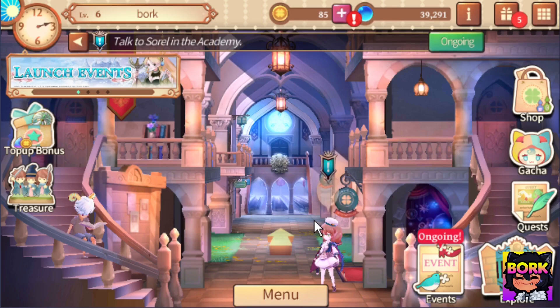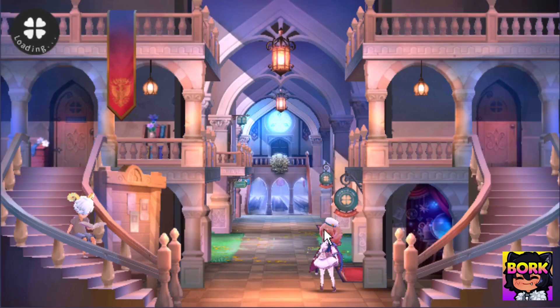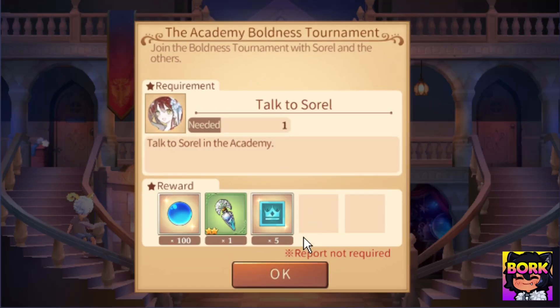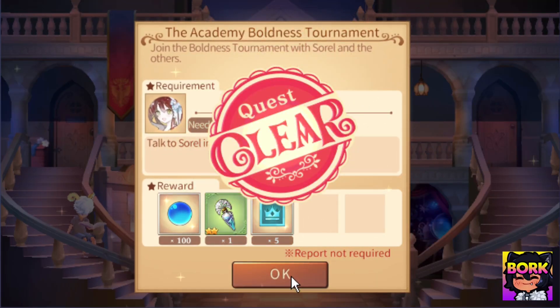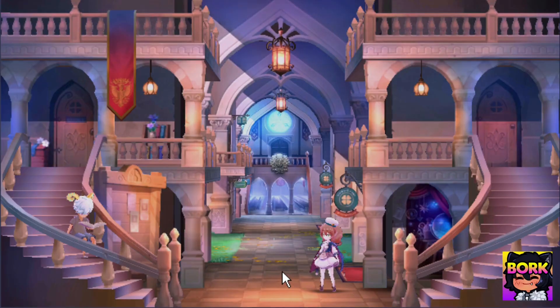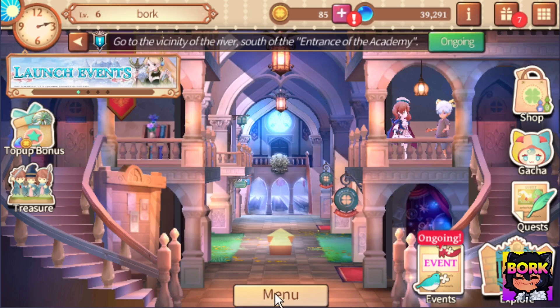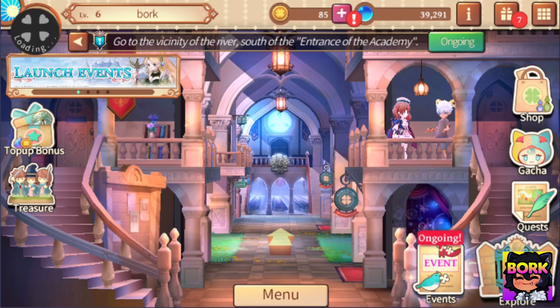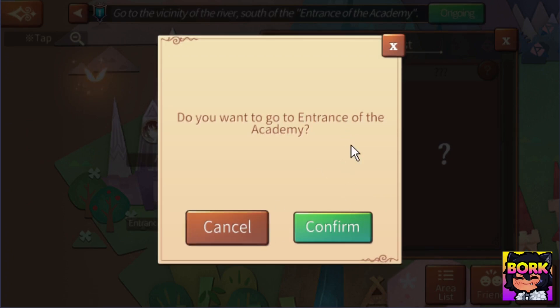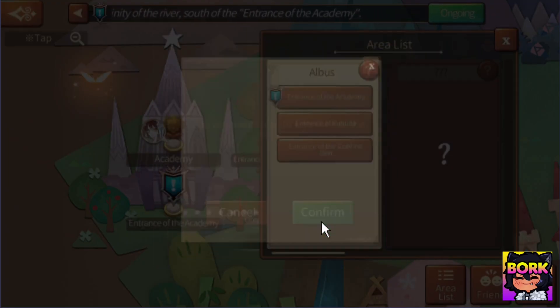It's just like these small things — with the immersion, there's voice acting for this game and everything. We're going to talk to Sorrel right here, she's going to be doing the quests. I like how the characters sort of call out your name — well, they reference you in some way. So we completed that quest right there. We're going to accept the other quest and go to the river in order to complete the rest of the quest. It even shows you a marker of where you need to go, so it's pretty straightforward.